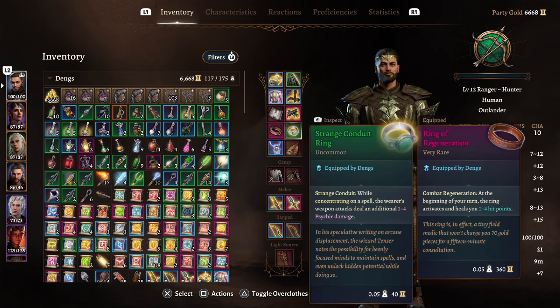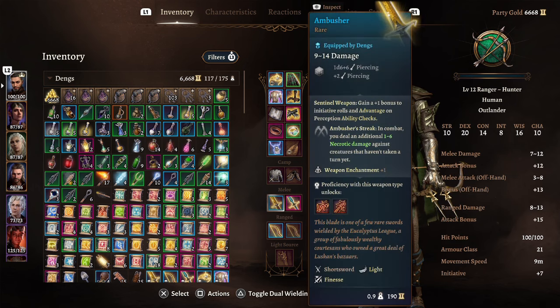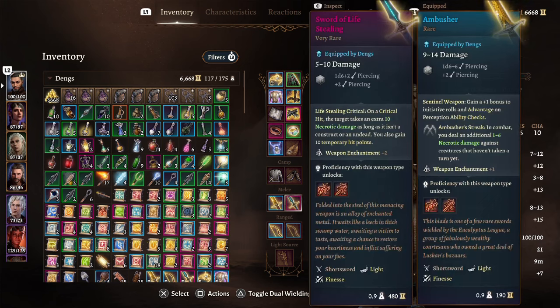The Strange Conduit Ring, while concentrating on a spell like Hunter's Mark, causes weapon attacks to deal an additional 1 to 4 psychic damage. The Ring of Regeneration heals you for 1 to 4 hit points at the beginning of your turn. For short swords: the Ambusher gives plus one to Initiative, and even when not in hand you still get the bonus, plus the ability to deal 1 to 6 extra necrotic damage if the enemy hasn't taken a turn yet. The Sword of Life Stealing on a critical hit deals an extra 10 necrotic damage and grants 10 temporary hit points.